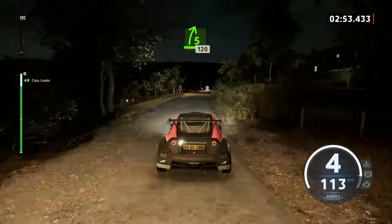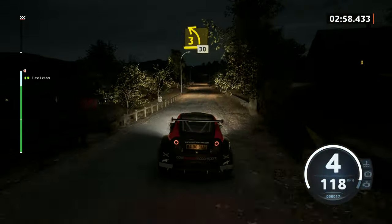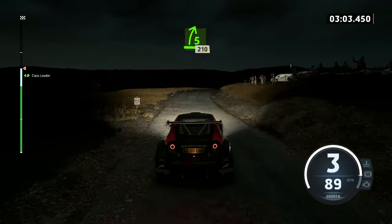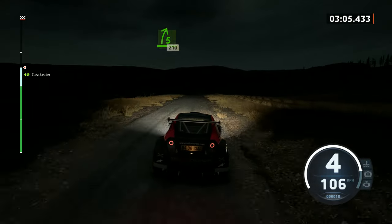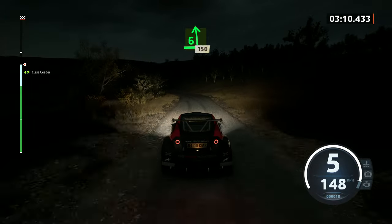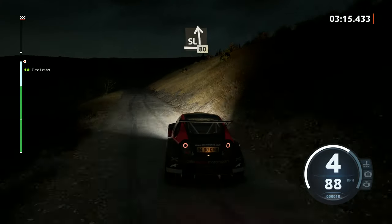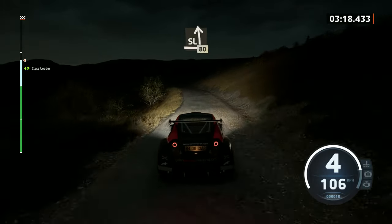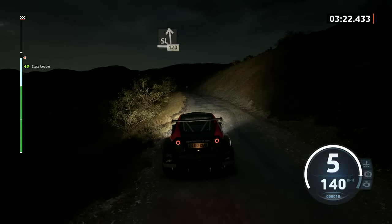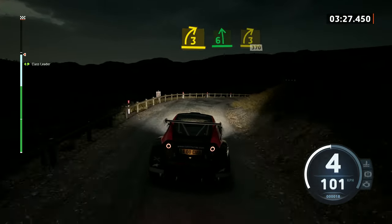50, lead. 5 right, half long. Slowing. 120, 3 left and junction. 30, 5 right. 210. 6 left, long, tightens. 150. Slight left. 80. 50, slight left, slight left, very slow, slowing. 120. 3 right, unseen. And 6 left, into 3 right, tightens. 370.